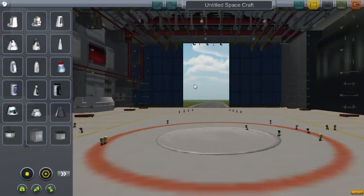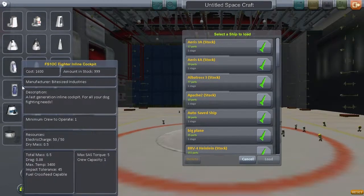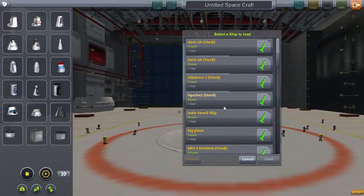And here it is. In this I'm just going to be showing you all the new stuff, so you've got all these new cockpits, and you've got all the wings and stuff, which you will see on the planes anyway, so there's no point in showing you.